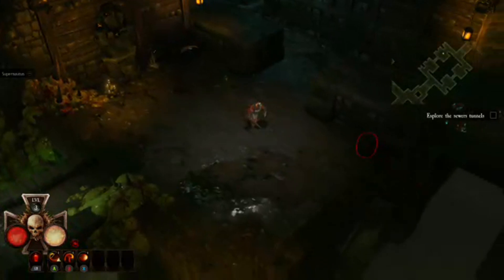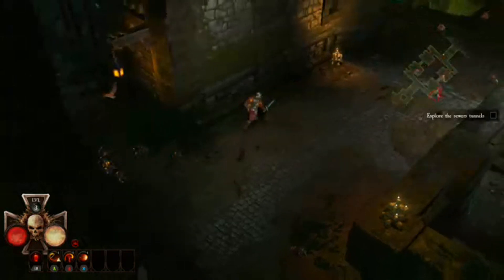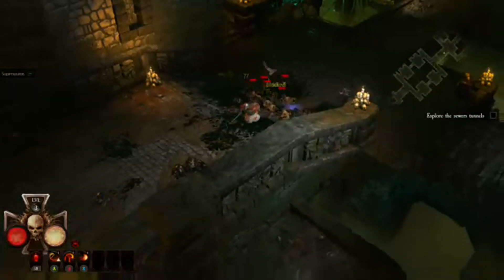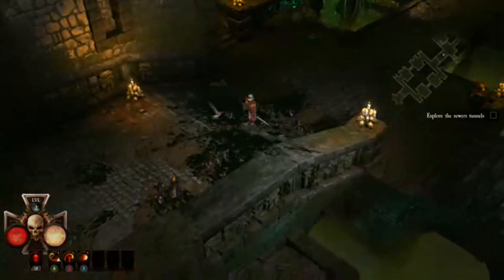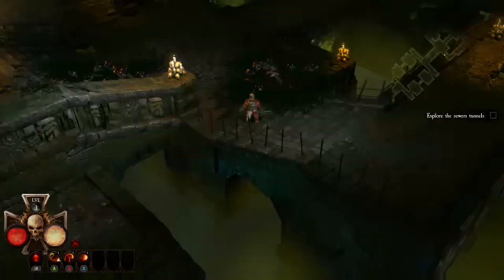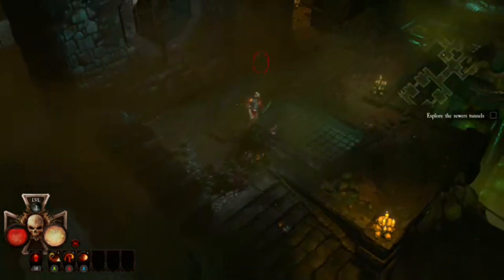Plenty of barrels to destroy as well, just not very much in them. We've got a different skill — Shielded Dash — but can't use that yet. We can knock back enemies and stun them with that attack. That clears that area. A couple of paths again to choose here — let's go up the left-hand side this time.